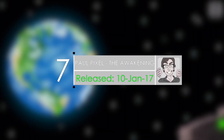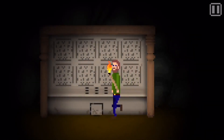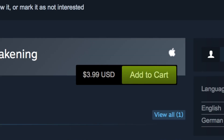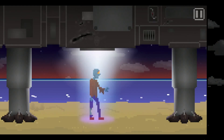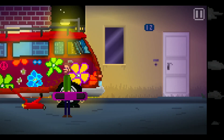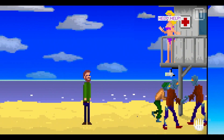Number seven is Paul Pixel: The Awakening. Paul Pixel: The Awakening is a Mac exclusive game — you don't hear that very much. In fact, I think it is the first exclusive Mac game on Steam. In this unusual, humorous, and attractive point-and-click adventure game, players will control Paul Pixel, who must defend the world from an alien invasion of zombies. During my playtime of this game, I couldn't stop playing. Even though the graphics and retro music might be unusual, that is what keeps you engaged for hours on end.